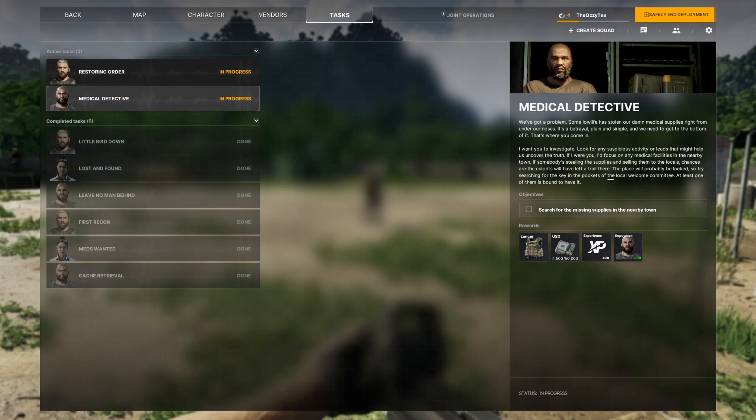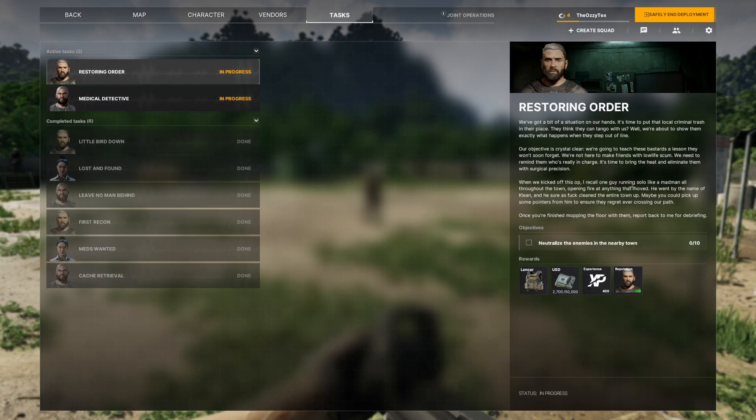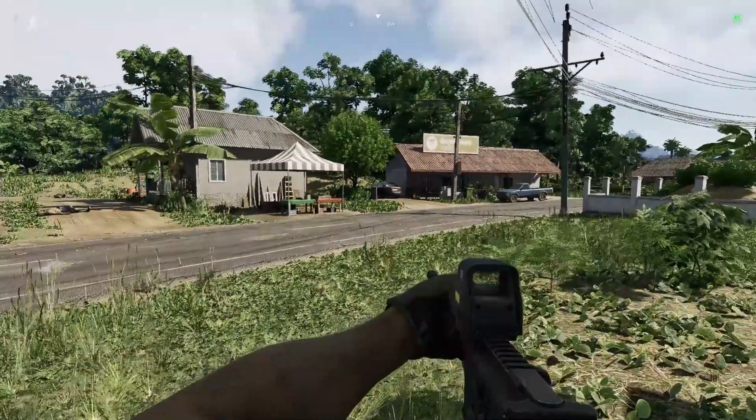For Gunny and Handshake's third task, we're going to pair them together because restoring order for Handshake just requires you to neutralize 10 enemies in the nearby town.